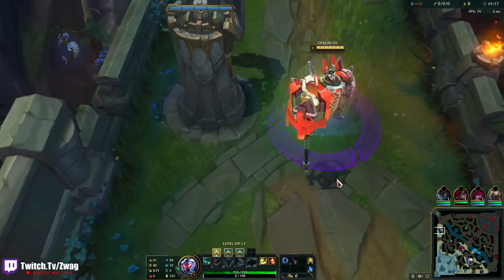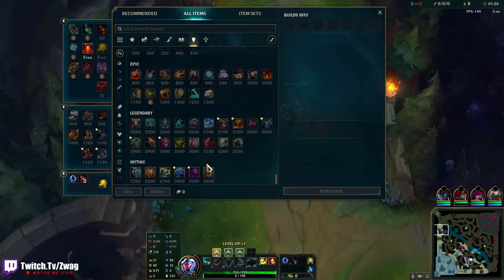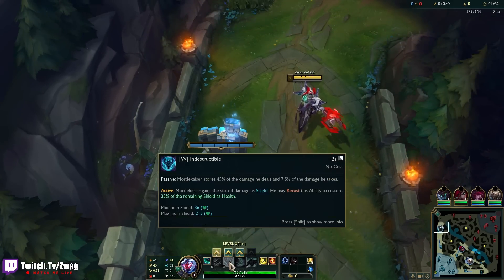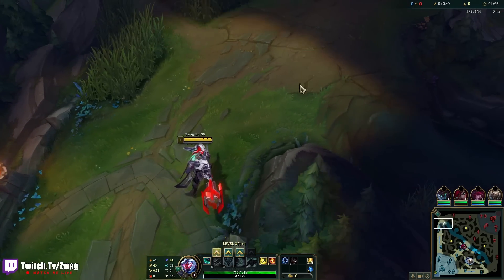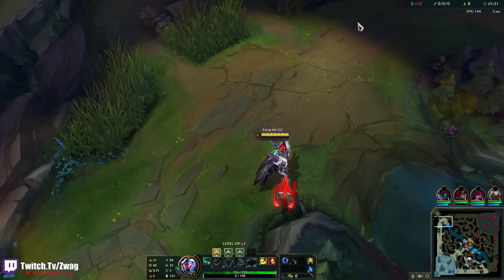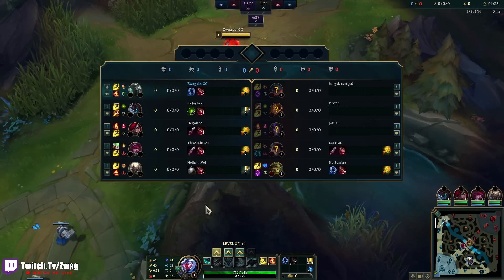We're going to go a max health Mord build where I go Heartsteal as my mythic. This is going to stack up a bunch of health, and then the more health I have, the bigger shield and heal I get from my W. And then I can build a Demonic and convert all that health into extra AP.